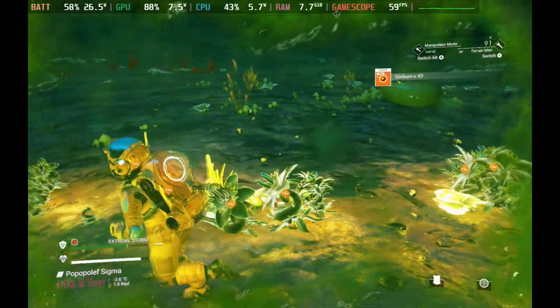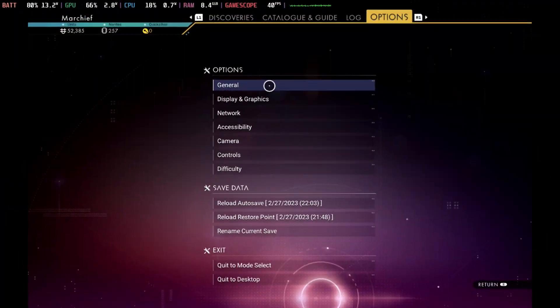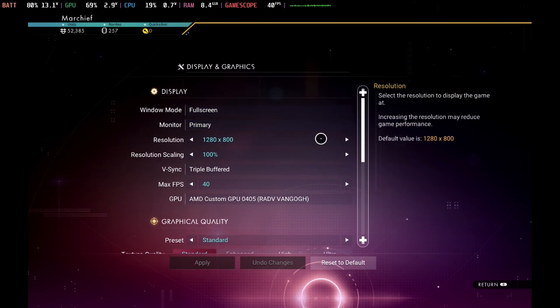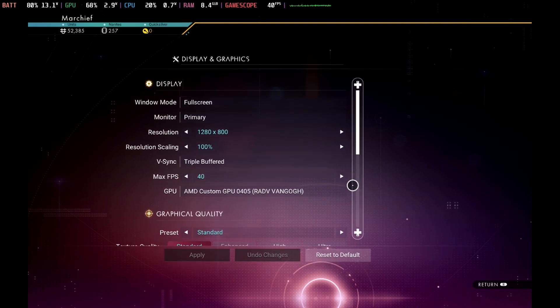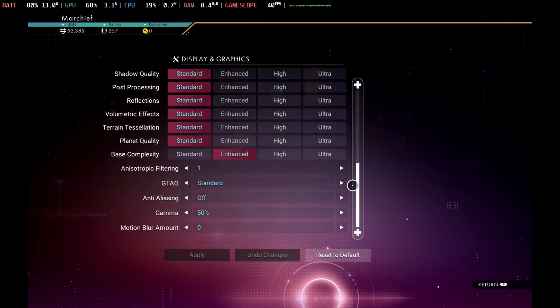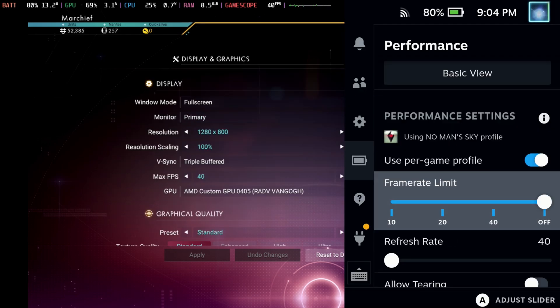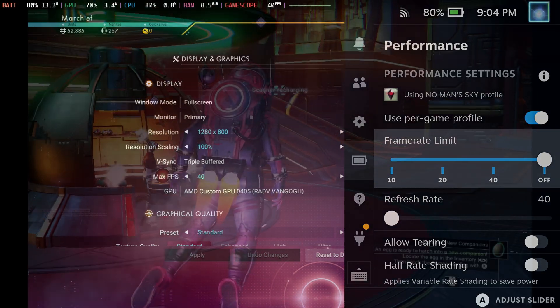But if you want to extend that battery life, then it will be our recommended settings: put this onto a max FPS of 40 in-game with triple buffered V-Sync, Standard Graphics Preset — no need to tweak this any further — and turn the motion blur off if you don't like it, along with anti-aliasing off as well. On the Steam Deck, cap this at 40 hertz and you'll notice a huge difference in that wattage.